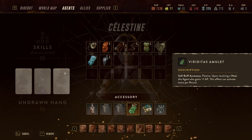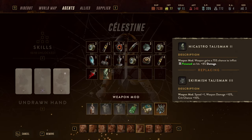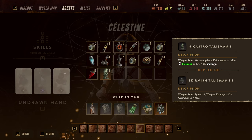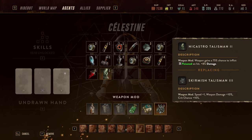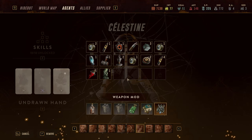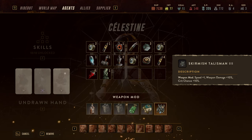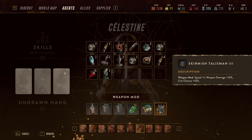Keep in mind you're very likely going to trigger Viridias Amulet twice. There's a strong combination with Nicastro's Talisman where you poison an enemy in melee, then leech action points and health from it while stealing damage. However, there are better combinations — I'm using the Skirmish Talisman, which gives additional speed, weapon damage, and crit chance for all-around good damage output.